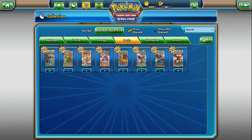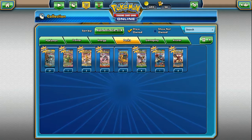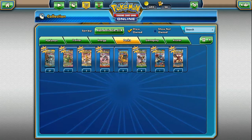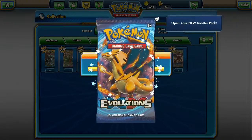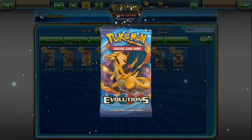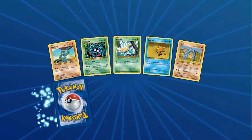Fates Collide - Alakazam. Furious Fist - Mega Lucario. Let's go ahead and start off with Evolutions because it is... We're going to see if we can get a Mega Charizard, even a regular Charizard, some Reverse Holo Energies. That'll be really cool.